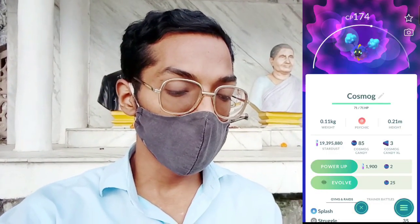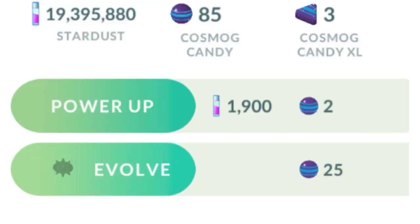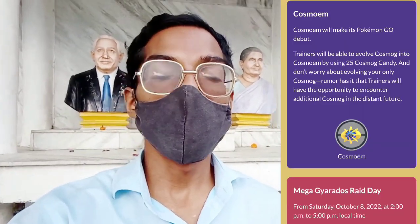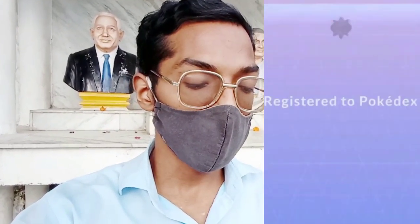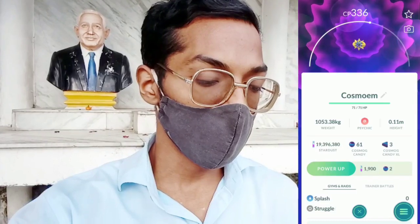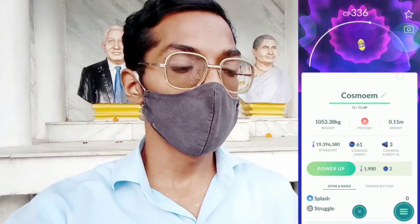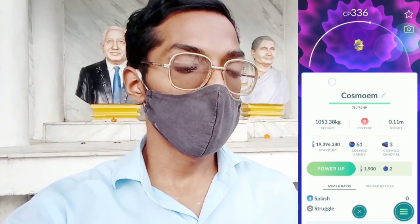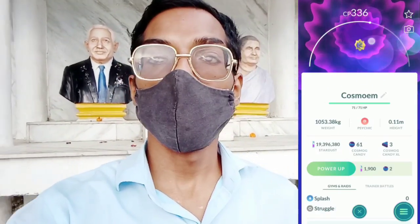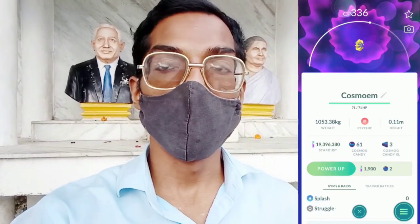Trainers, here is our Cosmog. Let's quickly check its IV — it's going to be three stars. You can see the evolve icon is finally available in Pokemon Go. Don't worry, trainers — as a blog post says, trainers will get more chances to catch Cosmog in the near future. So let's evolve our Cosmog into Cosmoem. Here is the Pokedex entry — we have finally evolved Cosmoem! Its CP is 336, very low, but we have completed the three out of three tasks of the research.